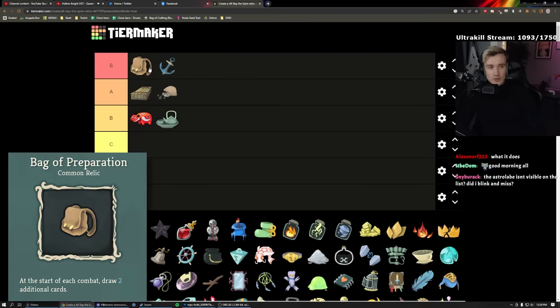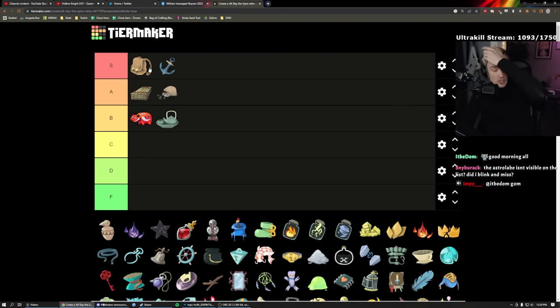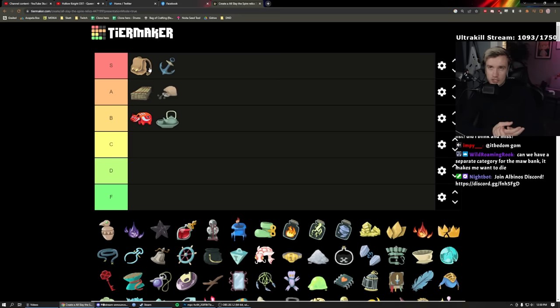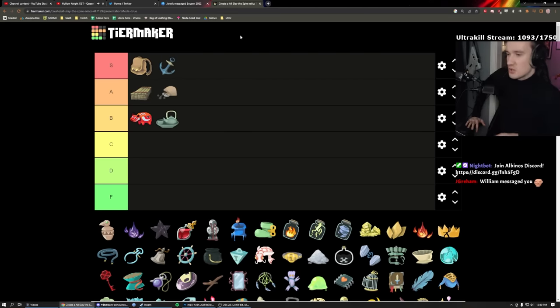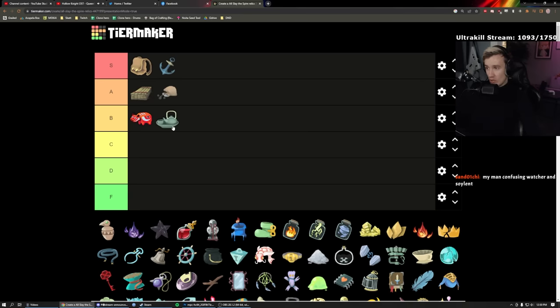Bag of Prep is one of my favorite relics in the entire game. It draws two cards at the beginning for free — getting things into play early and cycling your deck faster so you can play good cards more often. It's just free card draw on the first turn. It lets you afford having innate cards — for example Boot Sequence on Defect. Having a good starting hand is incredible. And if you combine it with T-Set, you have two more energy and something to spend it on: fantastic synergy.